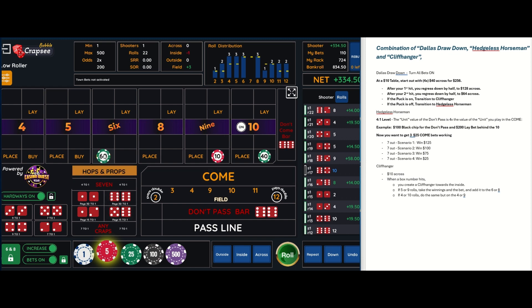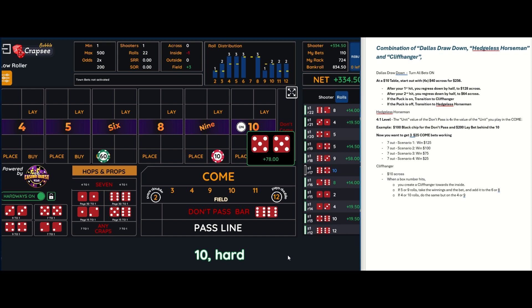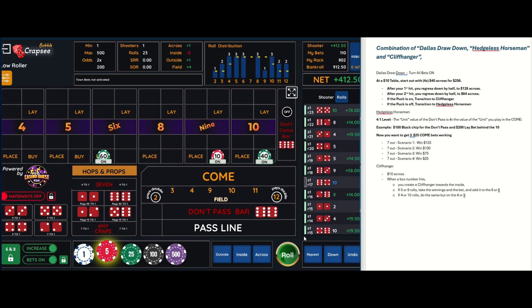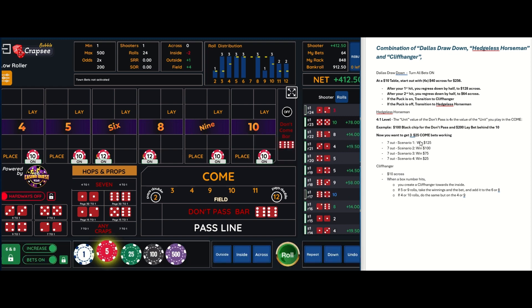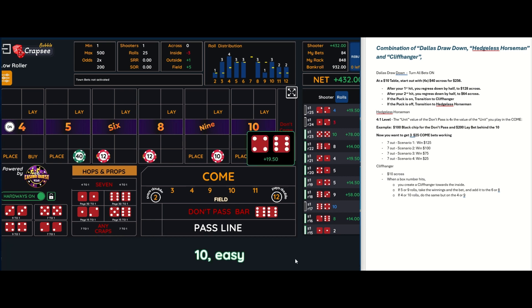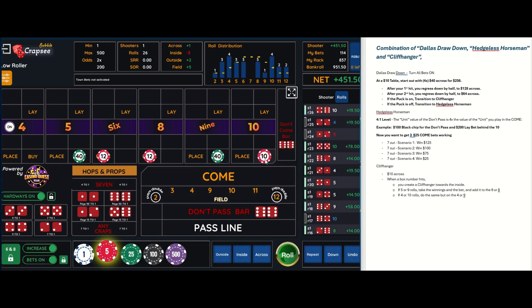Take that bet down — there's a cliffhanger that's really getting to be a good size. If we hit a six here that'd be great. There's the ten — that's the cliffhanger, we won $78, so we take everything down. I almost want to get a seven out so I can transition to the Hedgeless Horseman. The puck is off. There's a four — take the five up to $40. There's a ten — take the nine up to $40. There's another ten, then there's a nine — we've hit the cliffhanger, so let's lock these in.